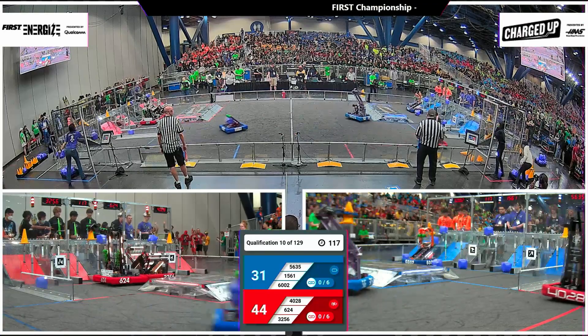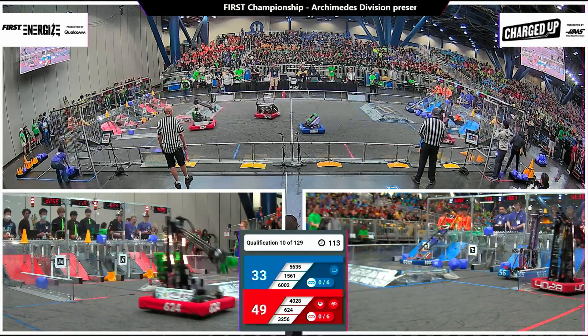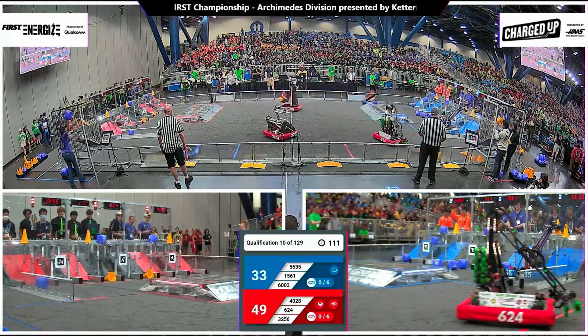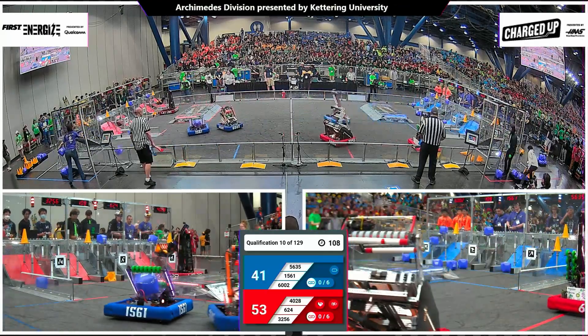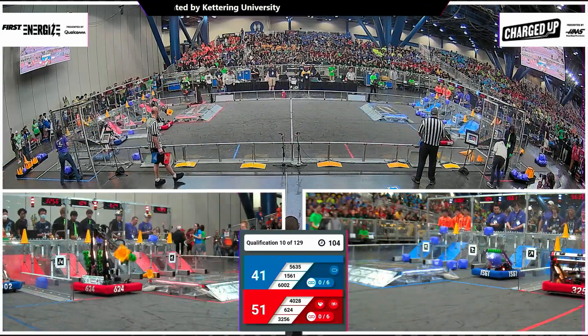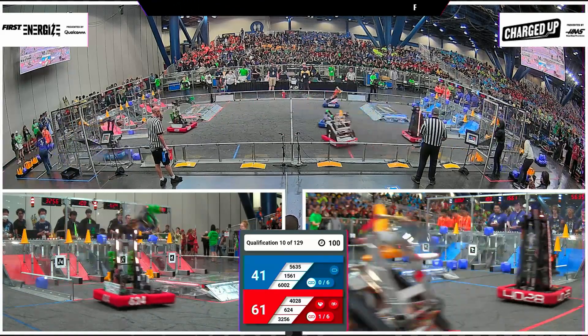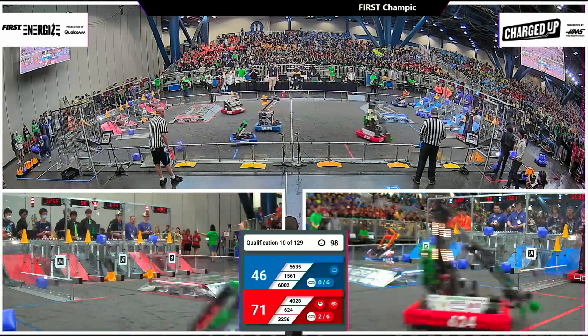Robots zooming past each other at midfield, avoiding collisions here. Red Alliance with the double score here — 6-2-4 goes up high, 32-56 going down low. And here comes the Beak Squad, potentially capping off this link here for the Red Alliance on the outer grid. They get it done, and the team from Katy dropping off another five-point score on the near side.